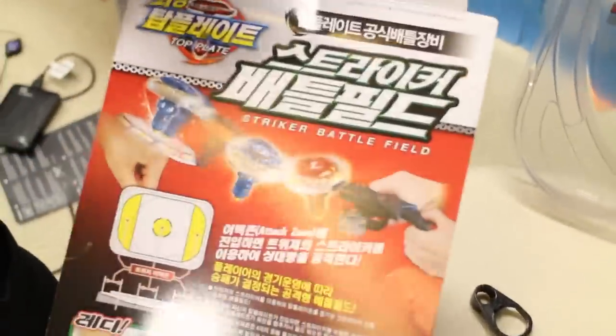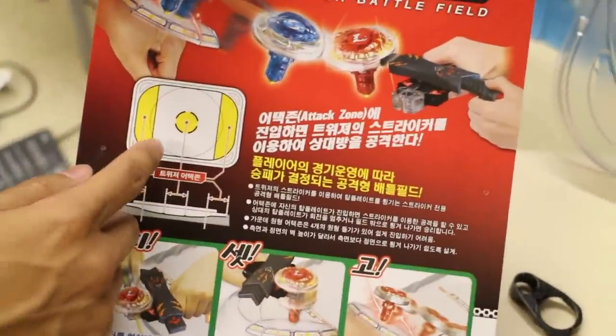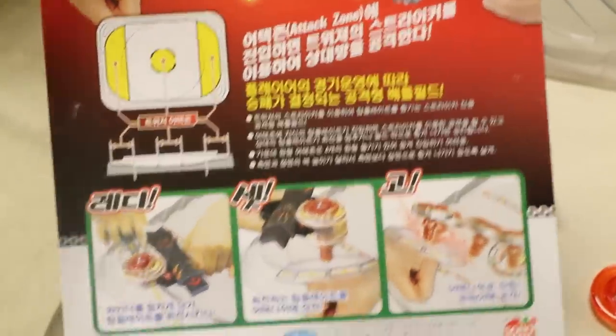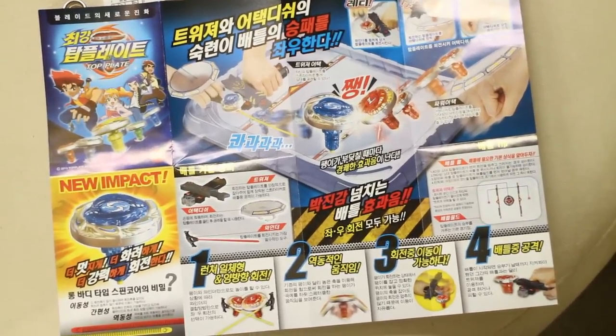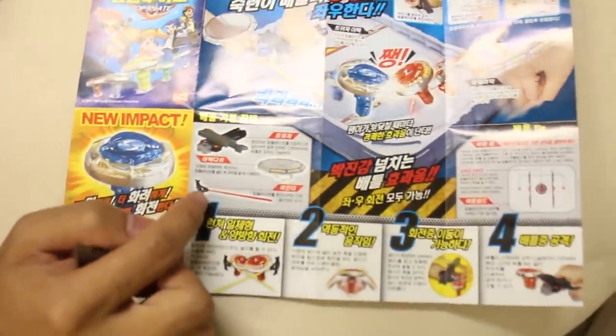It reminds me a little of engine gear, those winders. Once the stickers are on, here's how the stadium works. You can see the top plate tweezers attack zone — those yellow shaded parts. You clamp onto your Beyblade top plate with the tweezers, rip it, place it on your wrist plate, and from the wrist plate you launch it into the stadium. You can then use your tweezers to snipe opponents and give extra attack. Here are the pieces: tweezers, wrist plate, and ripcord.